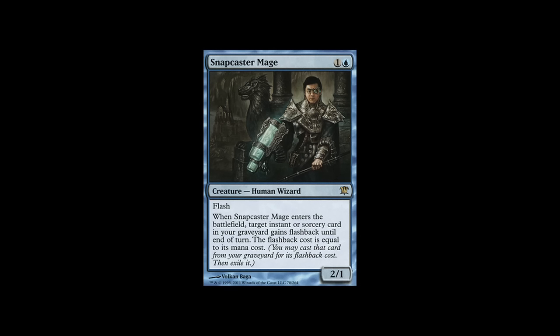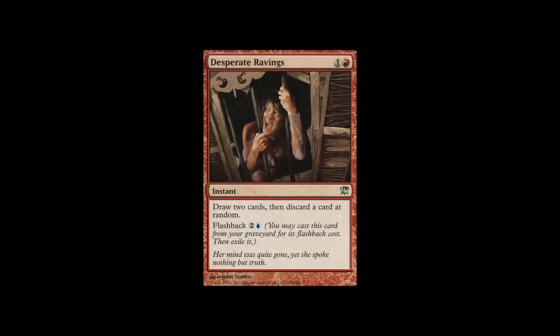Snapcaster is pretty mana intensive but overall it's a really good card. With Desperate Ravings, it's draw 2, discard 1 at random. But if you set it up correctly, it's really draw 2 fresh cards and discard a random card. Say you're flooded but you have a Desperate Ravings — that can get you out of that situation. You're drawing 2 fresh cards and discarding a card at random. If you're just holding your excess lands, the probability of discarding a land goes up. And that's from 1 activation, and it has flashback so you can do it again. At worst, it's really just a bad Divination.